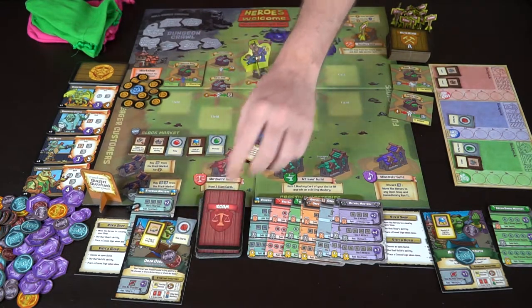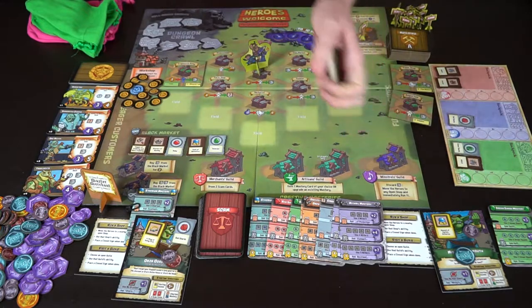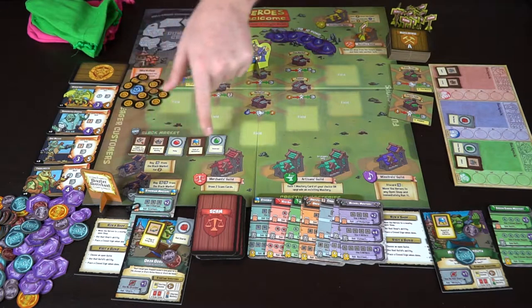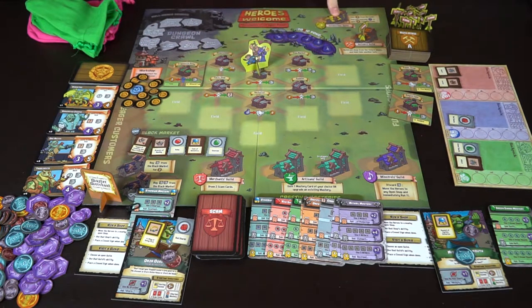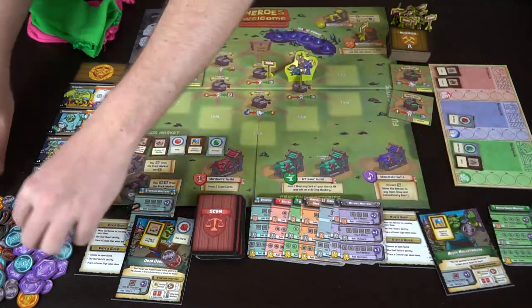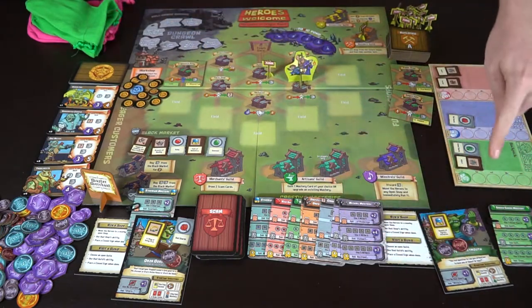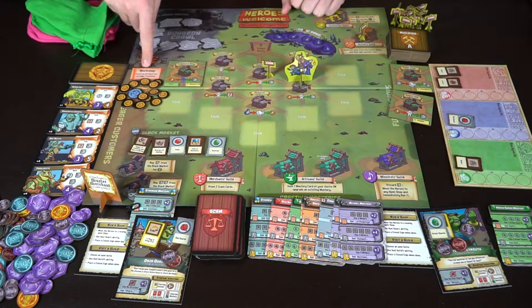The merchant's guild lets you draw two scam cards. Scam cards have abilities - one lets you move an additional space, and the late shift lets you go to an after-hours closed shop. You've also got the black market - buy one item for two or two for six. There's the goldsmith guild where you pay two to gain two gold from the bank, and you can pay one victory point to gain five from the bank, so you can get seven gold for a single victory point. As players go to locations the shop closes, and the next player can maybe go to the peddler - one gold to one person for another item.